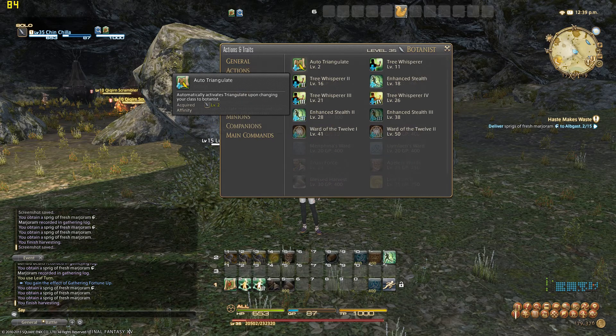Auto Triangulate is awesome — that means at level two we don't have to manually use Triangulate. Speaking of which, I never went over Gathering Points. At the bottom of the screen it says GP — Gathering Points — and those are the points you use for abilities, just like TP, MP, etc. Crafters have CP, or Crafting Points. Gathering GP takes a long time to regenerate, but you can keep gathering without them — GP is just for your special abilities.